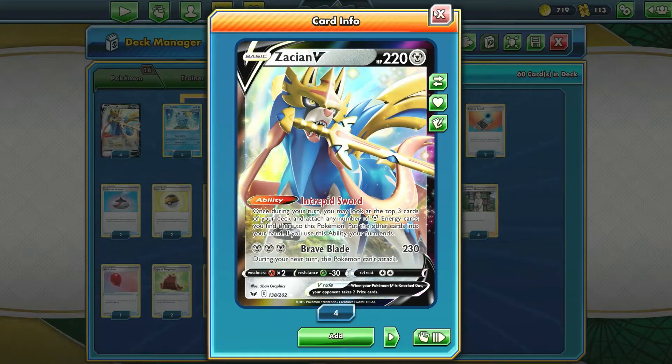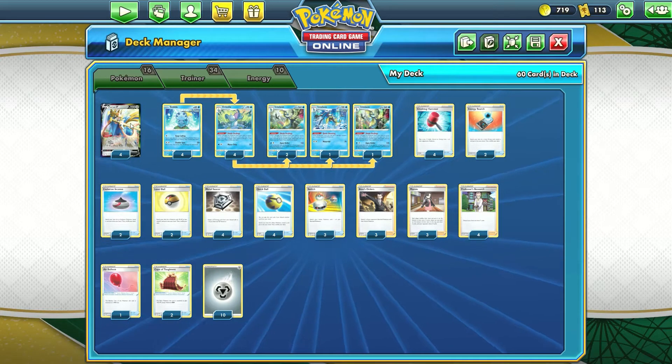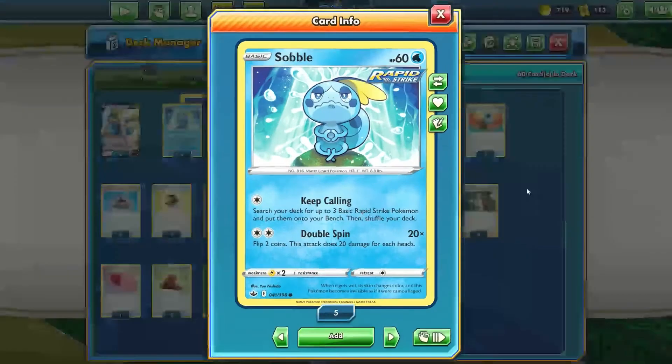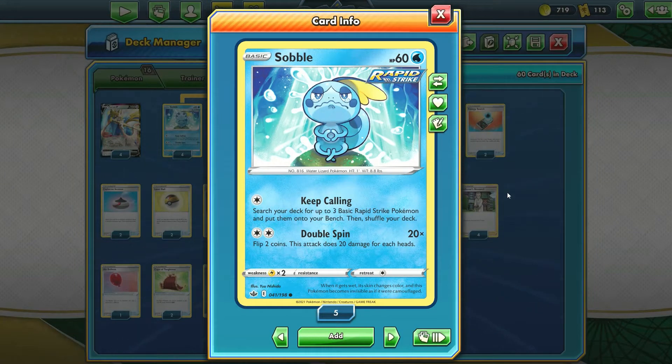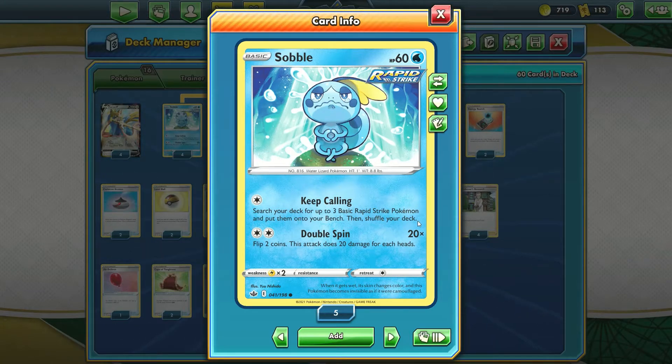You could include maybe one copy of Zamazenta V or something else if you have a little more room. For the Sobble Evolution Chain, we have four copies of Sobble. You definitely want to be using the Rapid Strike Sobble because it's the superior one - it has Keep Calling, which lets you search your deck for up to three basic Rapid Strike Pokemon and put them on your bench. If you go second, you can use Keep Calling to find the other three Sobbles and get them all set up to evolve into Drizziles and then Inteleons.